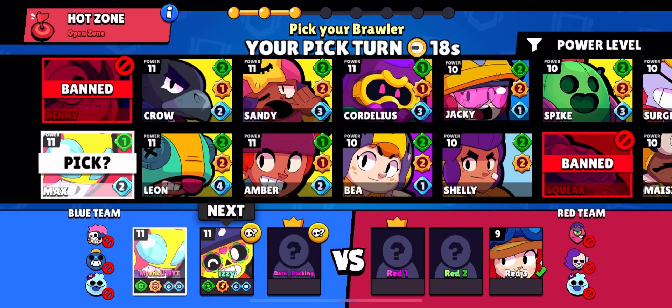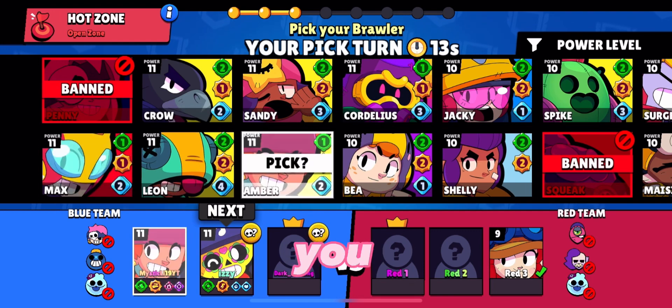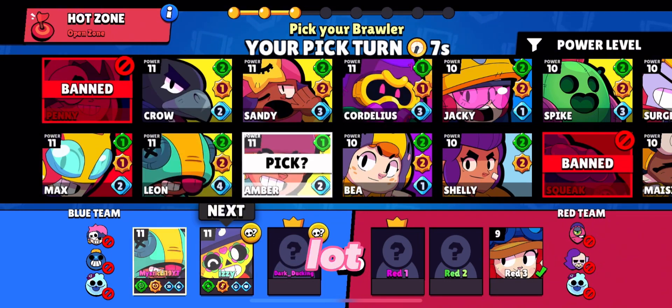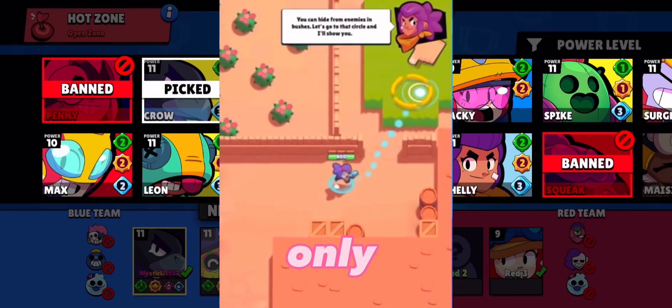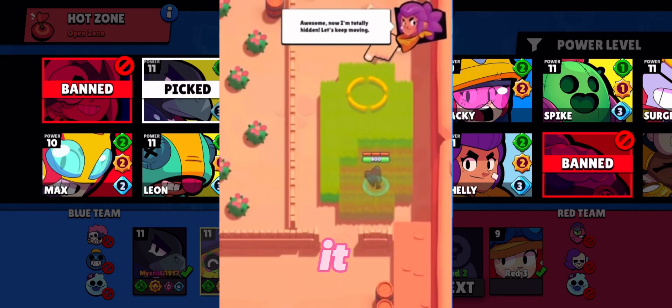One thing people don't really miss is Tap to Move. Tap to Move was exactly what it sounds like — you just tap where you want your Brawler to go. No one really used it, since you had the option between a joystick and Tap to Move, and Tap to Move was just a lot slower and didn't really help your gameplay. It was basically only used if you wanted to give your hands a break, and was eventually removed because of how underused it was.